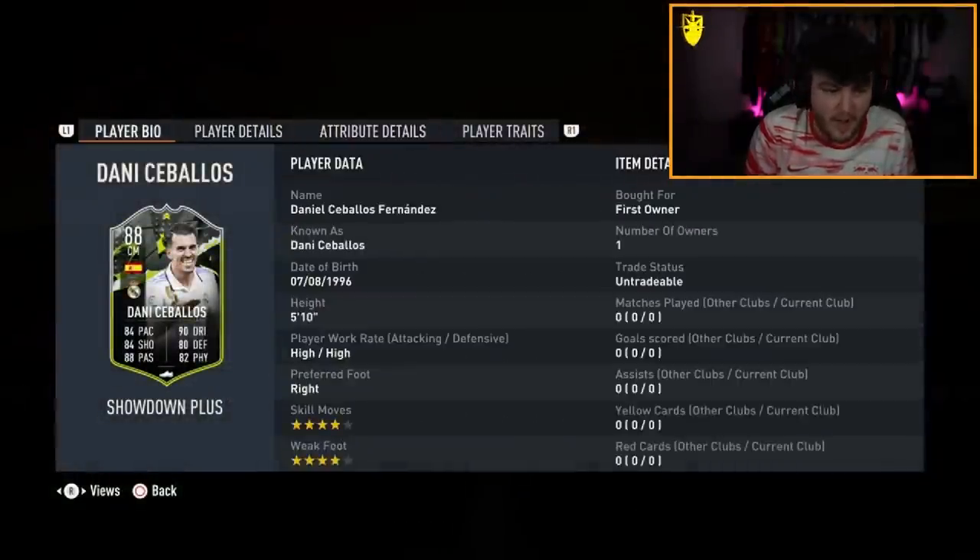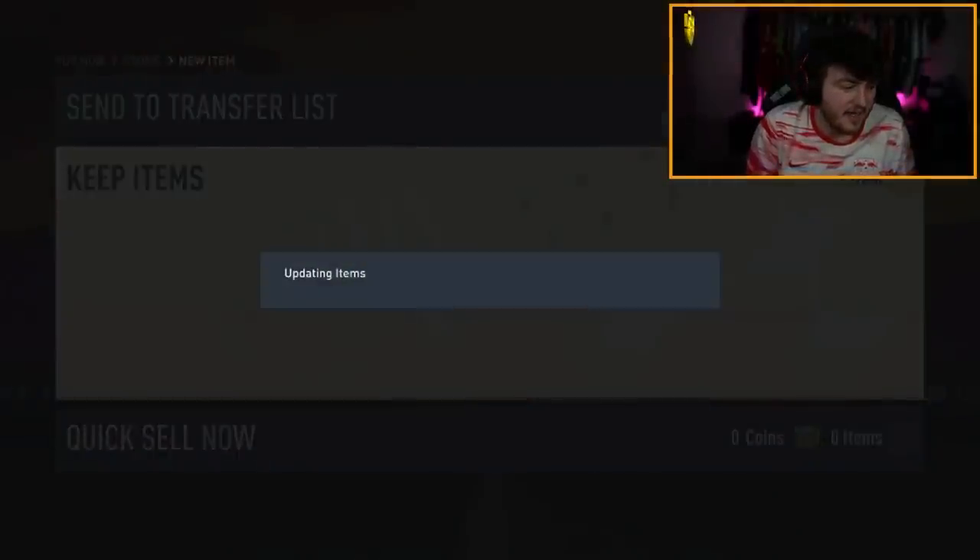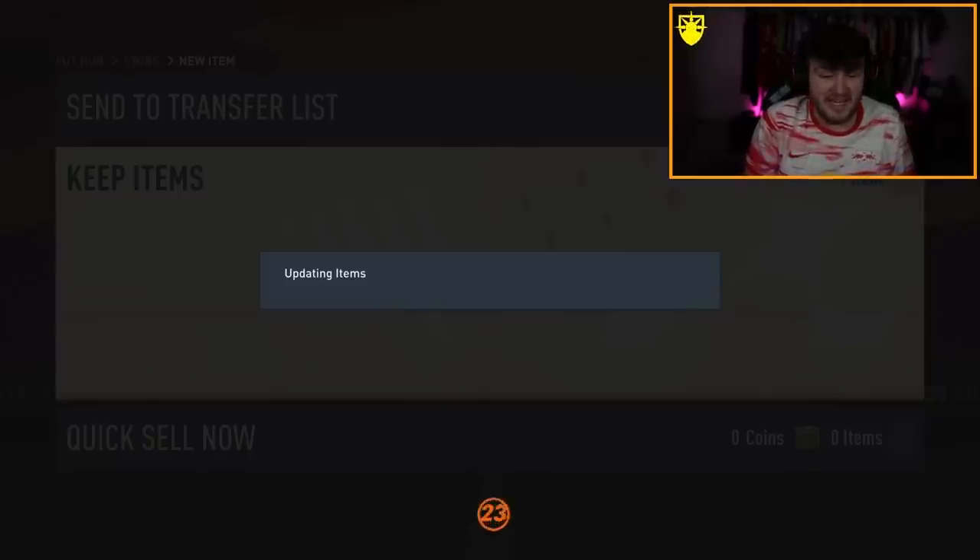Some of the best cards you can get include Flashback Mane, Play of the Month Mbappe, Flashback Pogba, and Ramos. So there are some decent cards you can get from these picks.